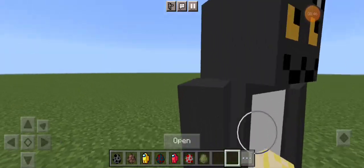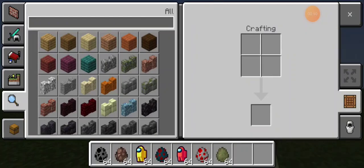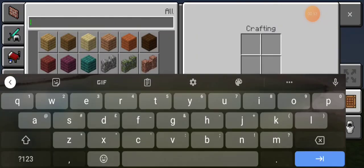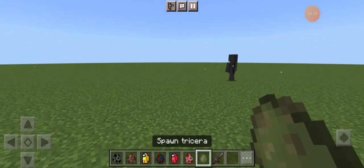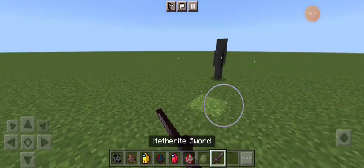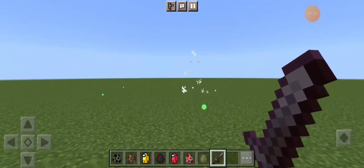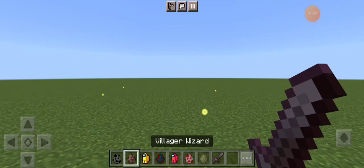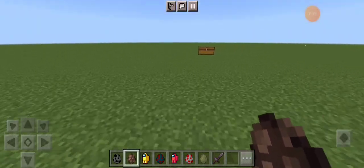If we get a sword — let's get a netherite sword. There we go, netherite sword. You can kill that troll cat — I don't know, that's what I'll call it. But let's move on to our next one: Villager Wizard!